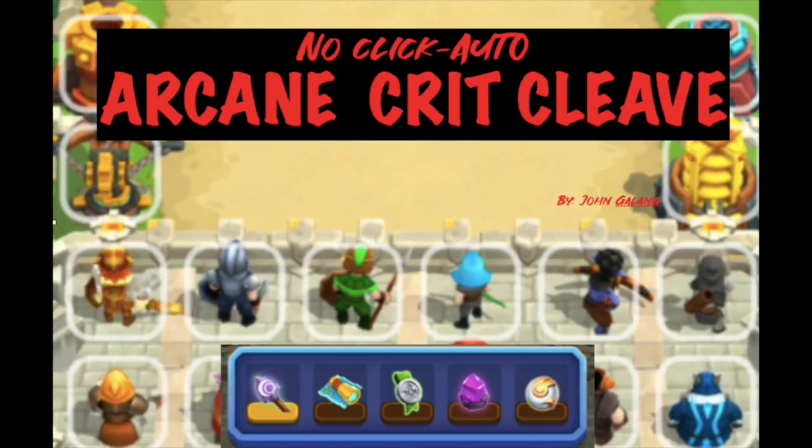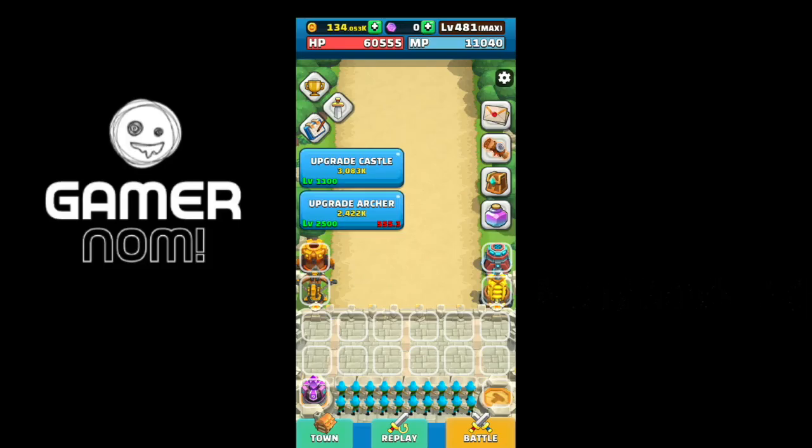I was able to think of this segment: the best strat challenge. For our first contestant, shoutout to Jan Galang, and his strategy is called the Arcane Crit Cleave. From the name itself, Arcane is magic, critical damage, and AoE — the cleave one.